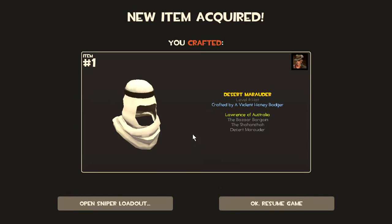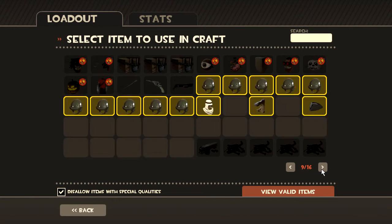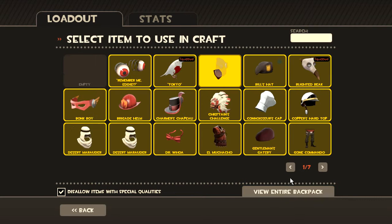What we have next is a Desert Marauder. I know a certain guy who would like this. This has to be my third one of these things crafted. And it's a really good hat, especially if you paint it black and wear the — wow, what the hell is it called? The Villain's Veil with it. Yeah, that looks great. Looks fantastic.